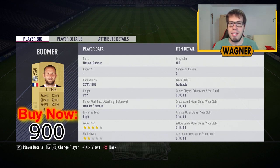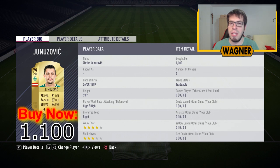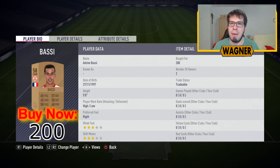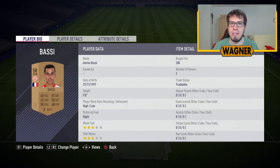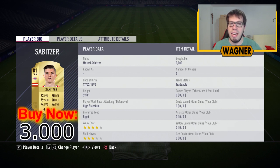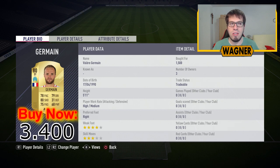Then we move on to the first CDM, the 75 rated Mathieu Bautmer, 900 coins. Back to Bundesliga, the 79 rated Zlatko Junuzovic from Bremen, 1,100 coins. Our next player is the 58 rated Amin Bassi, 200 coins. Then we have the first player from either Leipzig or OM — in this case Leipzig — the upgraded 81 rated Marcel Sabitzer, 3,000 coins. And then two more players from OM: the 80 rated Valera Schermann, 3,400 coins, and the 81 rated Konstantinos Mitrolu, 3,400 coins.